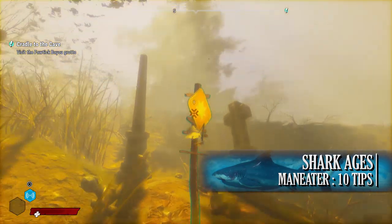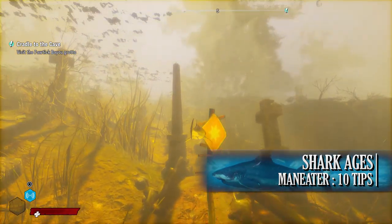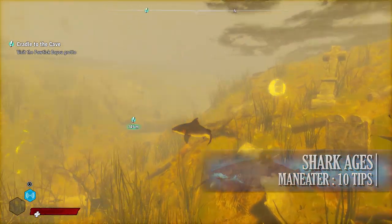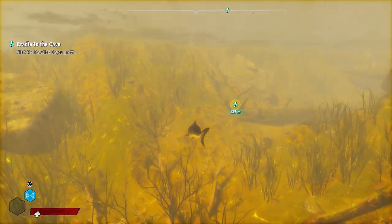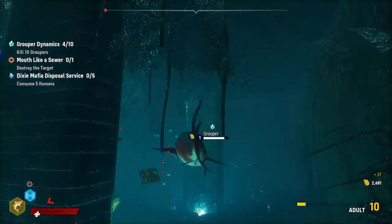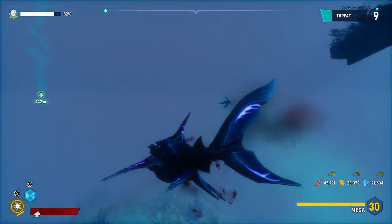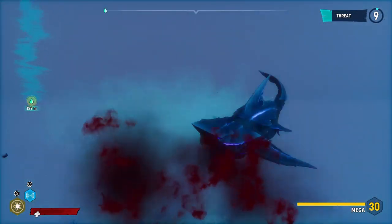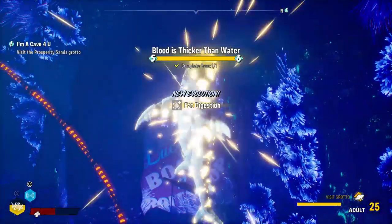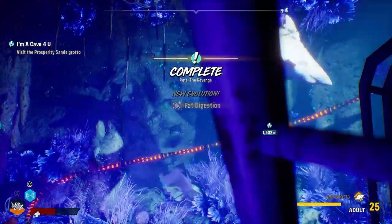Next up is what levels equal what age. In Maneater you level up as in most RPGs, but certain levels allow the shark to grow in age. At level 1 you start as a pup or baby shark; at level 5 you become a teen; level 10 an adult; level 20 an elder shark; and level 30, the final level, you become a mega — possibly hinting at becoming a megalodon, though it's not specifically stated. To allow your shark to grow up, simply return to your grotto once you reach the associated levels.